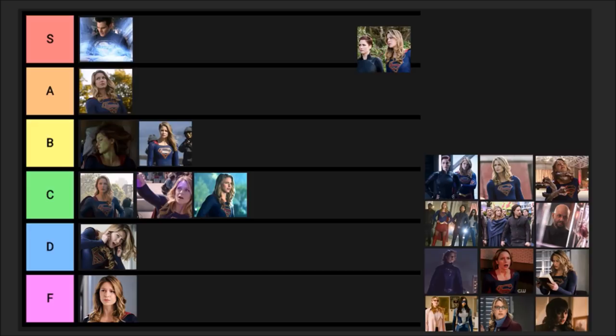The mid-season premiere, episode ten, 'Suspicious Minds' — Supergirl and Agent Haley come face to face, with Haley questioning Supergirl's true identity. It was a very good episode, I liked it a lot. We got to see Alex punching Haley in the face. B.